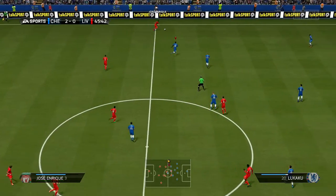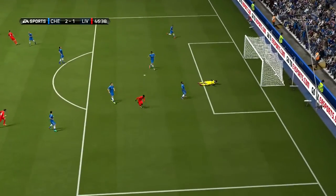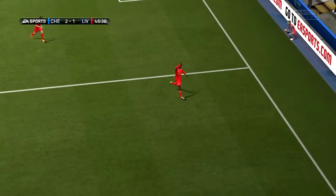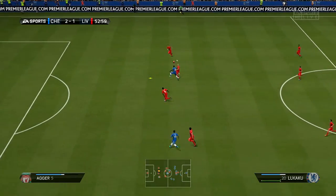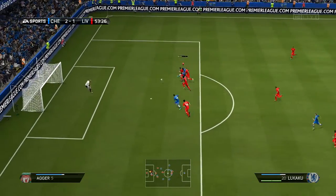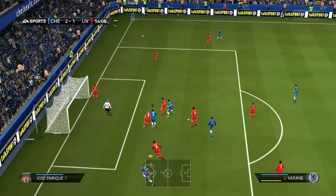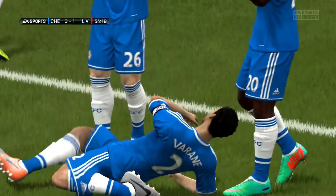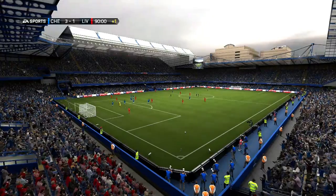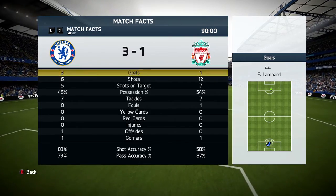Immediately in the second half, Liverpool do a variation on the kickoff glitch and find Sturridge, who finishes calmly to cut the deficit to 2-1. In the 52nd minute, Lukaku brings it down and gets away from defenders, but Mignolet makes another good save. We get a corner from it, and Varane manages to head it in to make it 3-1. We played defensively from there and it finished 3-1 — a very strong win against Liverpool, taking advantage of all our opportunities despite Liverpool having the statistical edge.